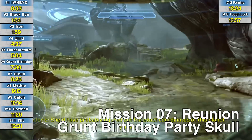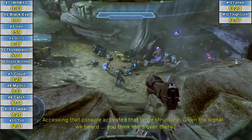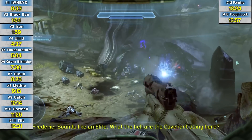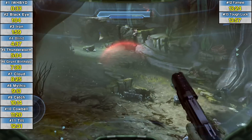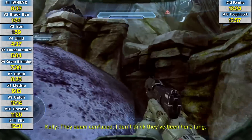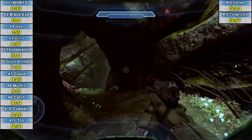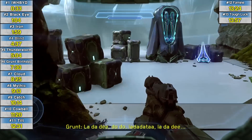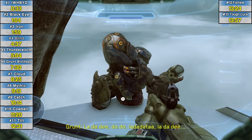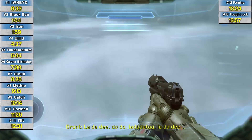Skull number seven, Mission 7 The Reunion: the Grunt Birthday Party skull. Note there are actually two skulls on this mission. From the very beginning of the level you're going to come across this crashed ship — a covenant dropship — with a bunch of elites and grunts down below. The skull is above and behind this ship. Jump up on top of it and run behind. You're going to see a little grunt talking to himself, playing with the skull that you want. You have to punt him off the level.